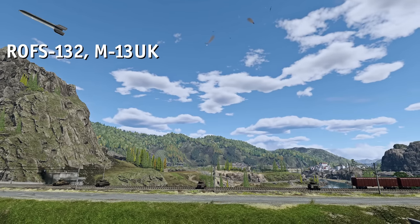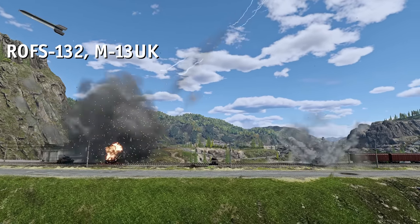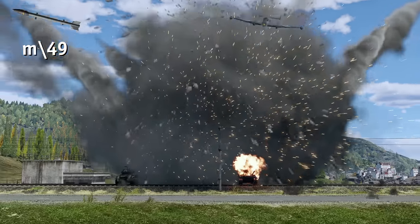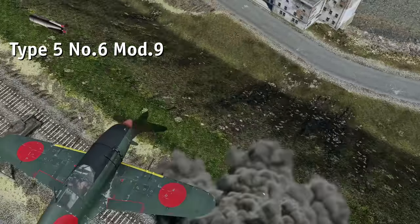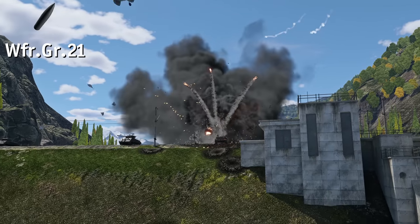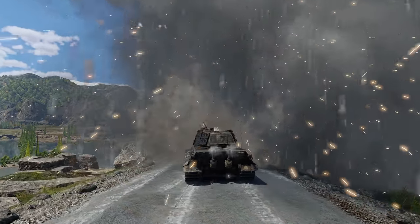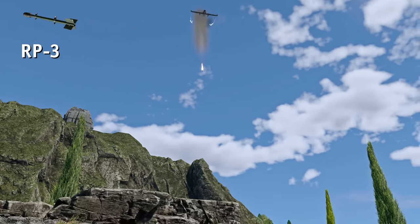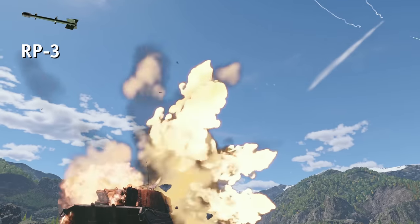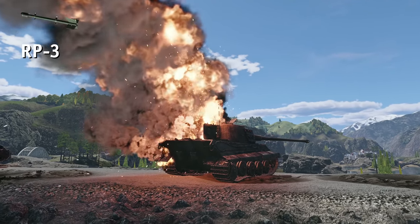With more armor come more issues. Most of our rockets can only incapacitate the medium tank by scoring a direct hit to the roof. The large caliber participants show more impressive results. The Swedish M49, the Japanese Type 5, and the German Werfragrenat 21 only need to hit somewhere close to the tank. Now the King Tiger is completely invincible to most rockets. The only exceptions are, again, the large caliber ones and the British RP-3. The latter has just enough penetration for the roof of the heavy, but it needs a direct hit.